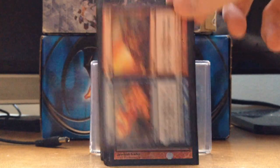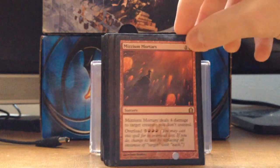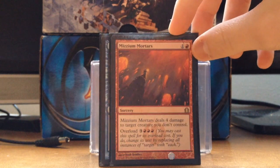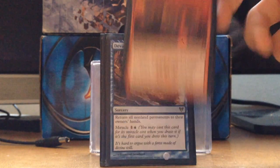Turn to Frog just deals with a creature — it fits the colors, I kind of like it. Mizzium Mortars — when you Overload it, it completely hoses token strategies. Or if you just need to do 4 damage to a creature, that's good too.